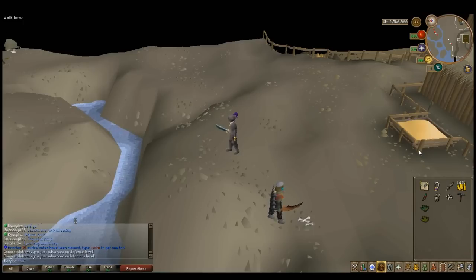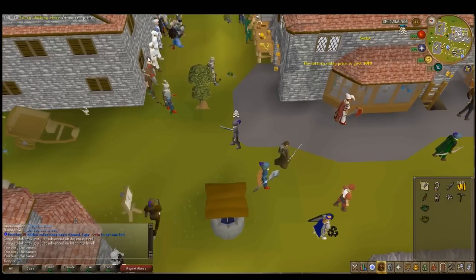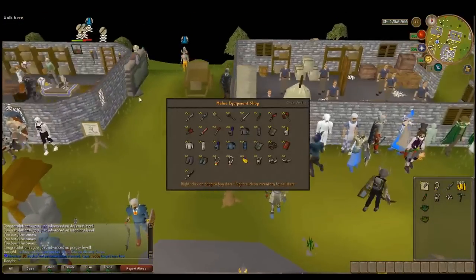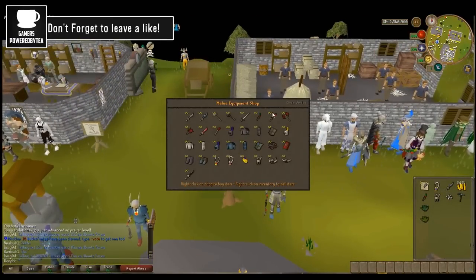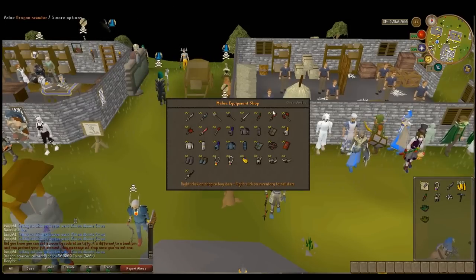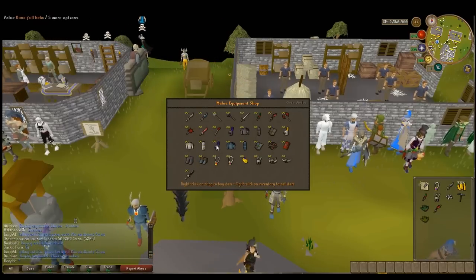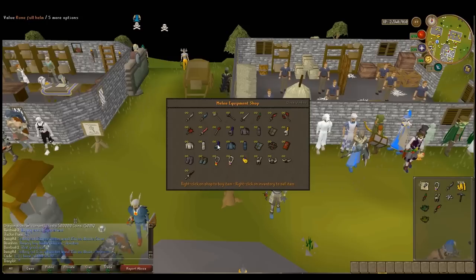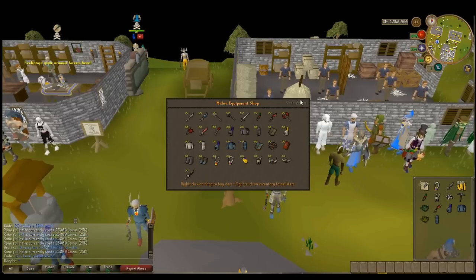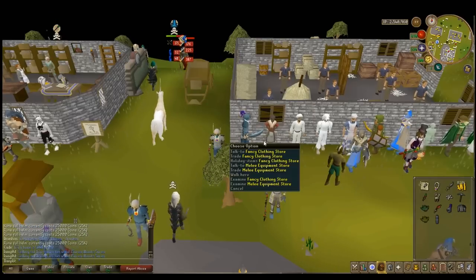So what we're going to do is we're going to go back to the home and do a bit of trading. Over to the melee trader — we are going to purchase... how much is the dragon? 500k. You know what, I'm going to get one because it's kind of useful. How much is the 25k? Okay. And then we'll get some of this, and get the boots as well. We need the boots.